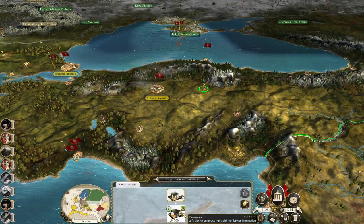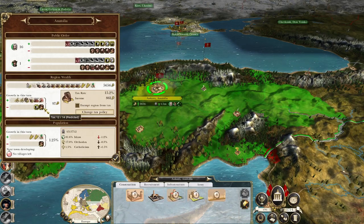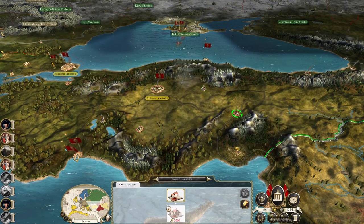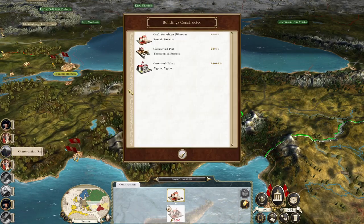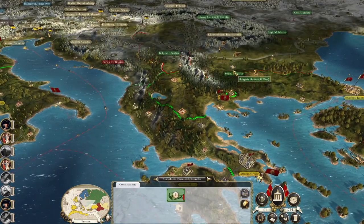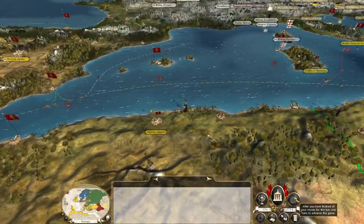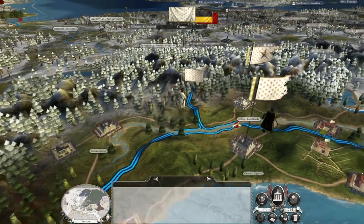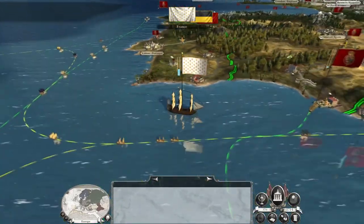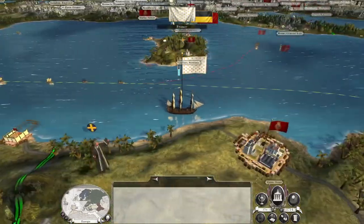Ankara getting a port would probably be pretty awesome as well. Let's upgrade the church school and upgrade clearances. Because Ankara, you should start booming, really, as we upgrade everything. Romelia — we can repair the farm. My agent is working his way across North Africa, slowly converting the North African coast. Soon they'll probably start to get redeployed towards the Balkans.